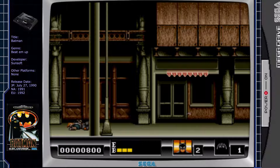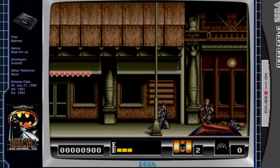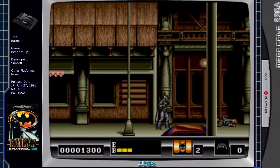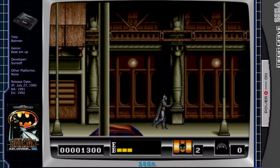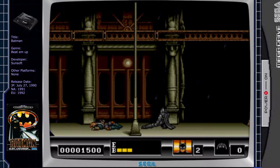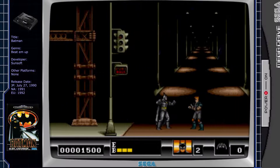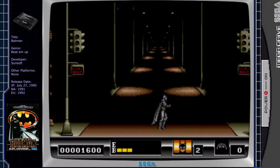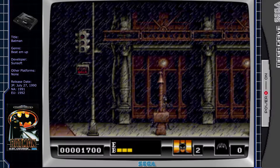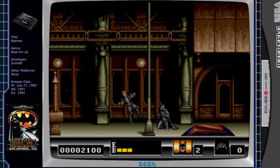I'm getting a few hits here. I already prefer it to The Adventures of Batman and Robin, which I played way back at the start of this A to Z — that just goes by the fact that it began with A. It feels nicer to play. It came out in 1990 in Japan, but didn't come out in the UK until 1992 — three years after the movie came out, and actually the year that Batman Returns came out.